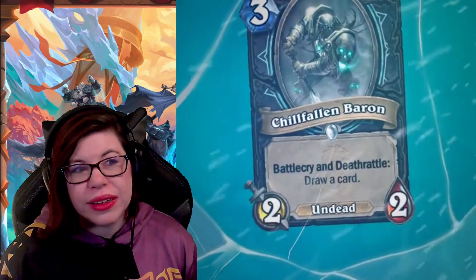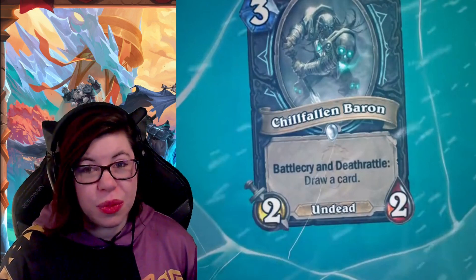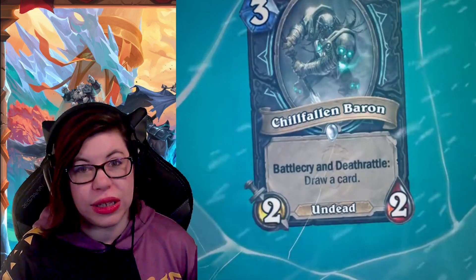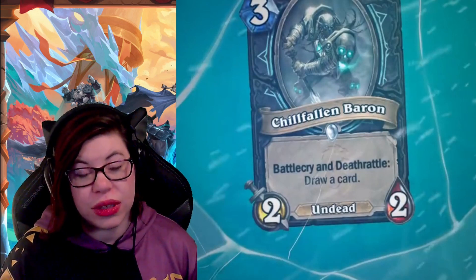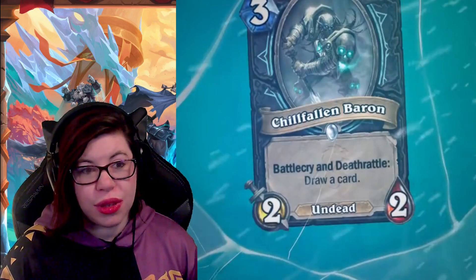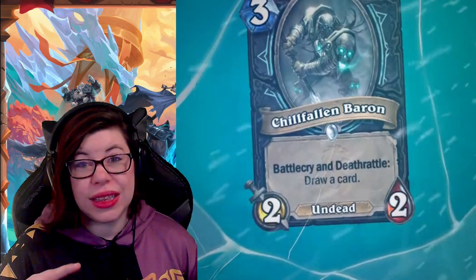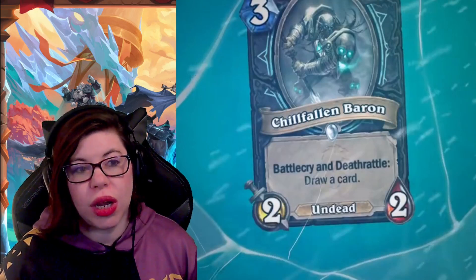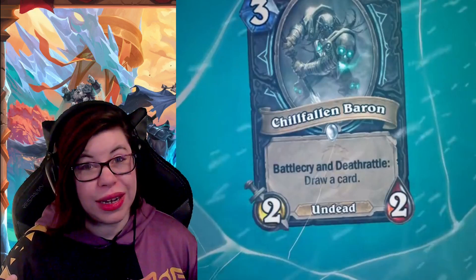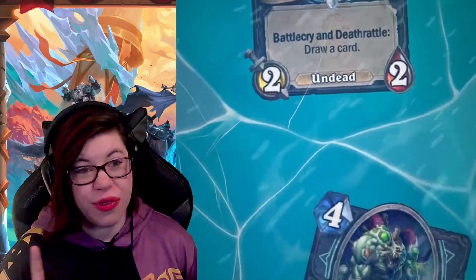Then there's the Fallen Baron — three mana, 2/2 Undead with both a Battlecry and a Deathrattle: draw a card. Personally I think this is fantastic. The draw mechanic will definitely see play in a variety of Death Knight decks. If you were to give a minion Reborn with other effects, this could be one you give Reborn to and get multiple draws. The potential to spend three mana, get two draws, and have a 2/2 body seems really strong.